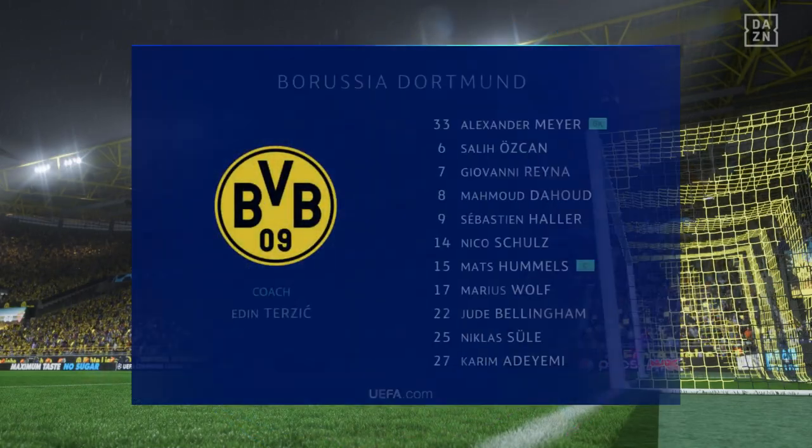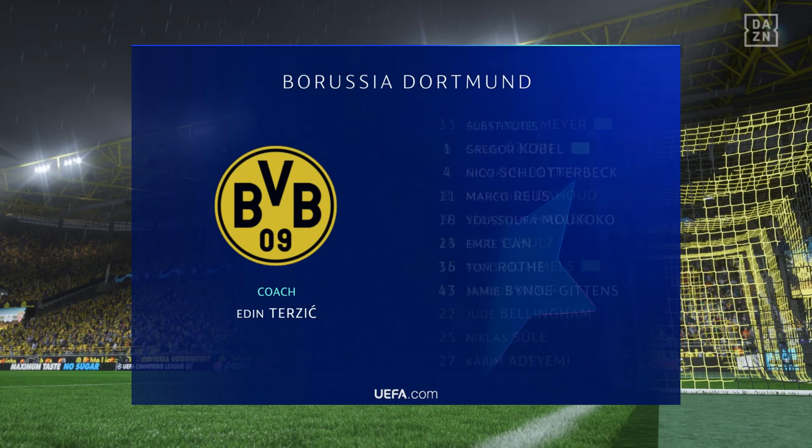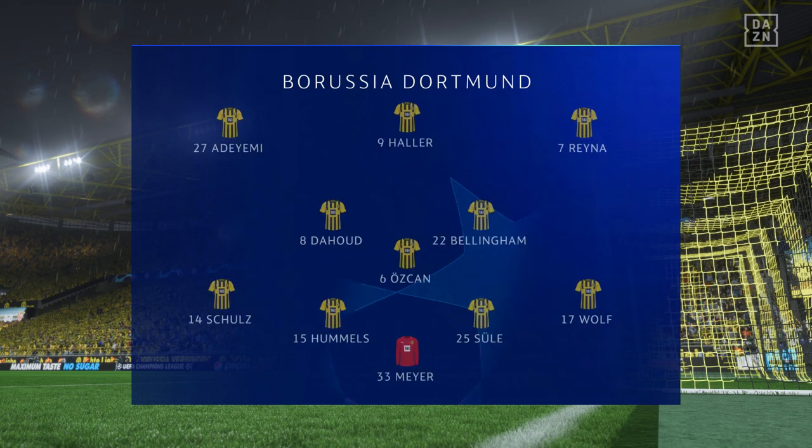Here's the starting eleven for Borussia Dortmund. Niklas Züller starts with Mats Hummels in central defence, and the striker of choice is the powerful and lethal Sebastien Allaire.